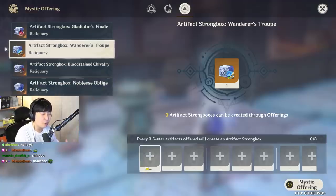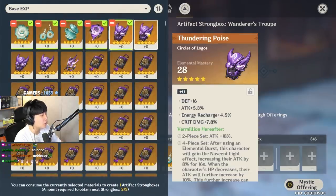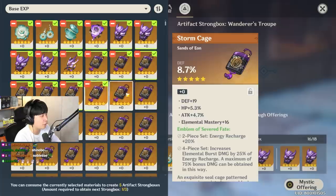In hope that I can also make my Ganyu stronger, I'm gonna be making Wanderer set. Put all these useless artifacts in there. We're gonna be sacrificing about 420 artifacts in here.